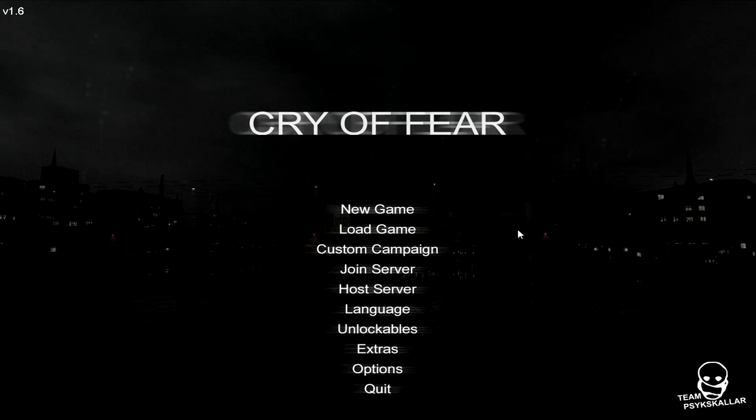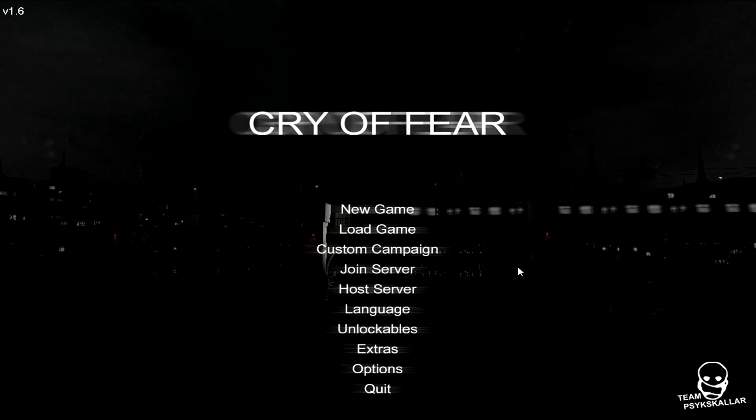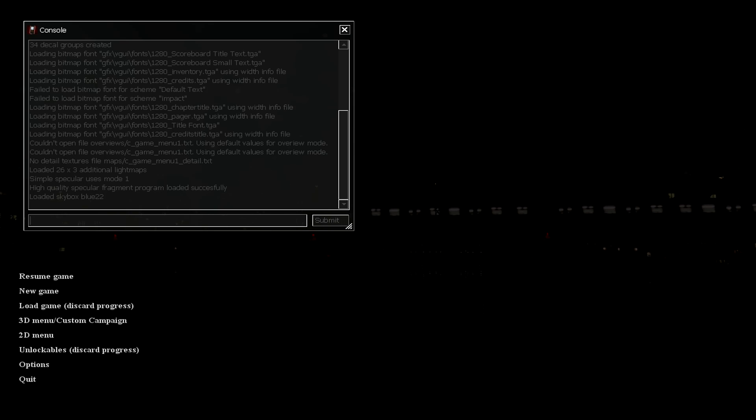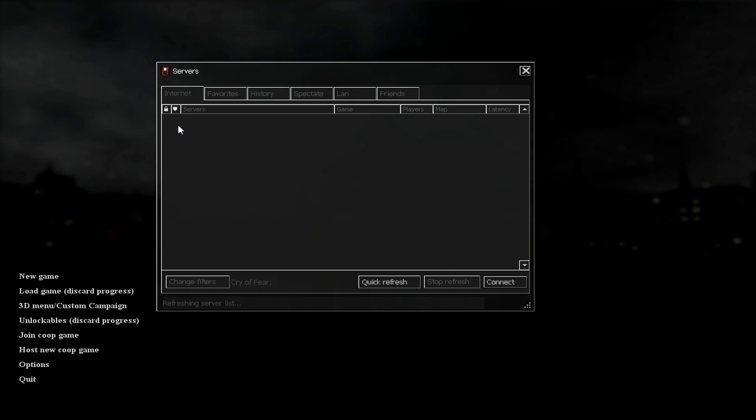For people wanting to join the host server, first press the key above Tab — next to the number one — to bring up the console. Type in 'connect' followed by the Hamachi server IP address from earlier — the one above the name next to the on/off switch — then click Submit. It will say bad server address if not set up properly, but then go to Join Co-op Game, make sure it's set to Internet, and the server should appear at the top. Click it and connect, and you should be in the server with the host.